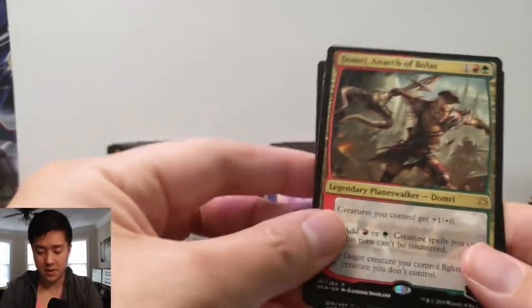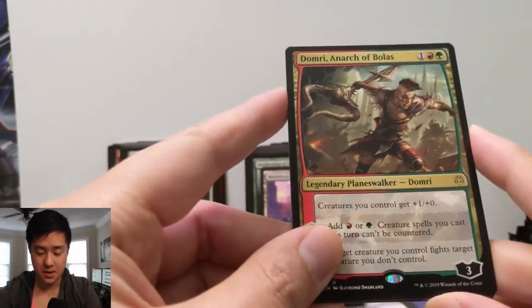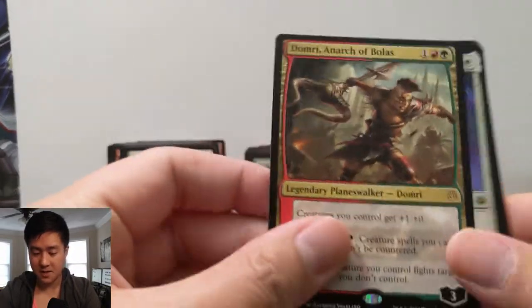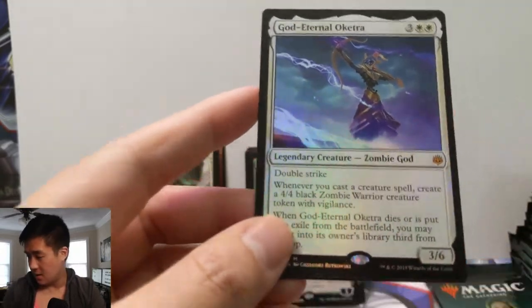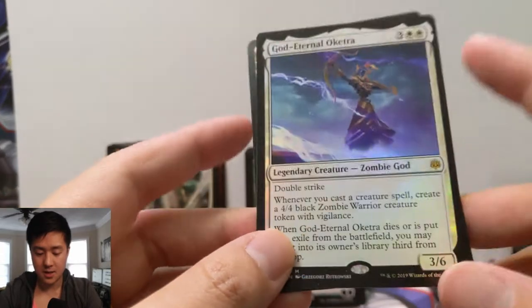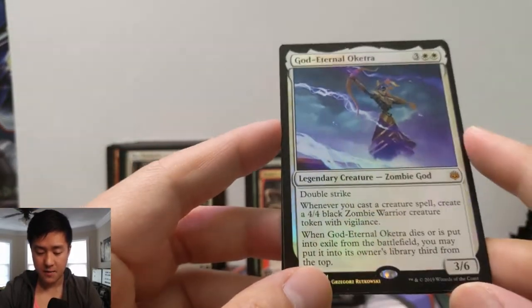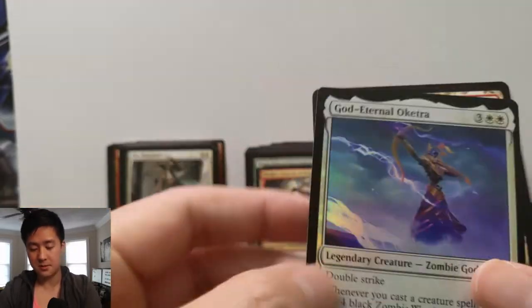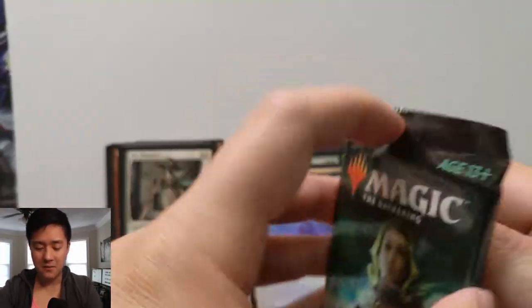Oh, another mythic — oh my gosh, it's a foil mythic! Let's see who could that be. Domri, Anarch of Bolas, and then — oh gosh — a foil Oketra! Awesome. Oketra is close to a ten dollar card, so this is a double-strike three-six knight. Whenever you cast a creature spell, create a four-four zombie warrior token with vigilance. Awesome — sick pull right there, guys! Hit that like button for our foil mythic God-Eternal Oketra.